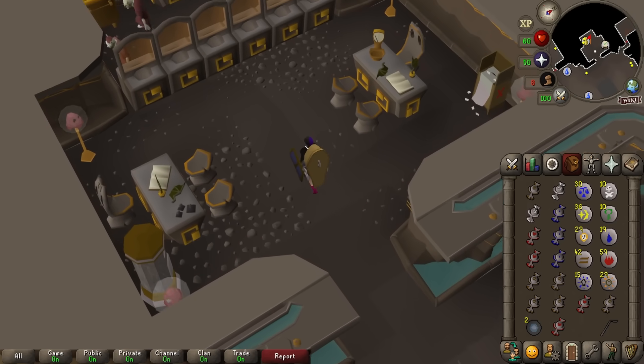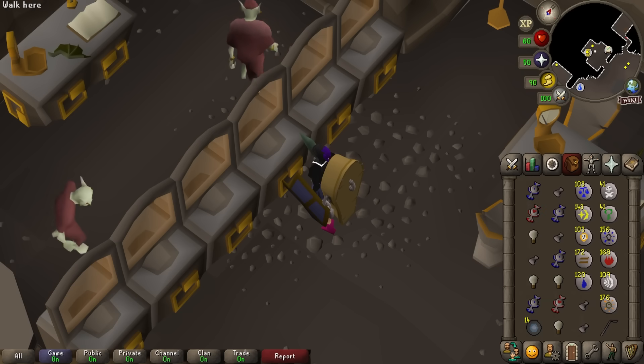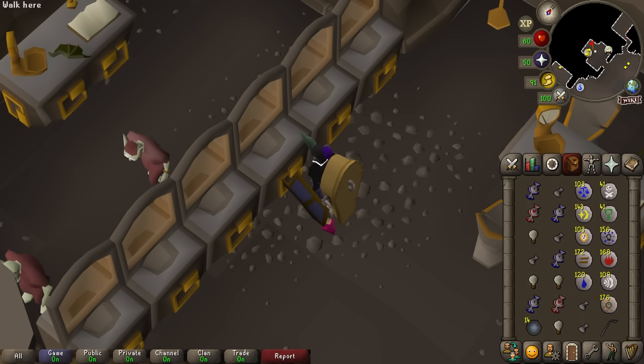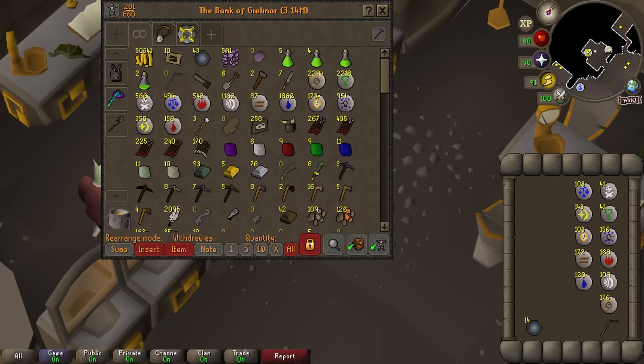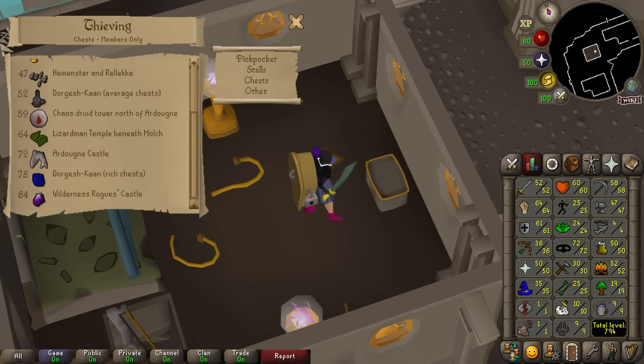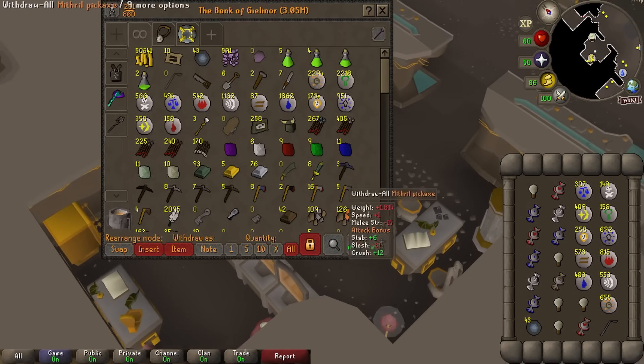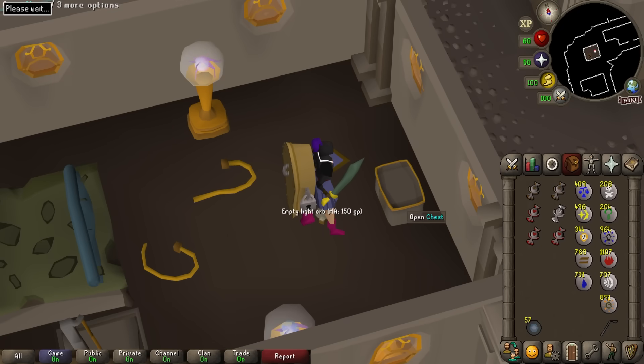We're still banking all the talismans because we'll probably use them for tiaras and runecrafting XP in the future. We've almost got a full level already. I forgot how little runes you actually get since each chest is only 200 thieving experience. 72 thieving, which funnily enough unlocks me a chest. Five light orbs in one inventory — that's 5,000 experience. This entire grind is going to get us over 1.4 million thieving experience, and we only get around 40,000 XP an hour, so it is again a long grind. We're going to end up with like over 80 thieving just for 311 light orbs.